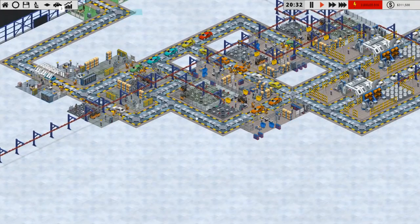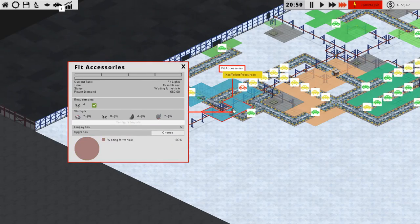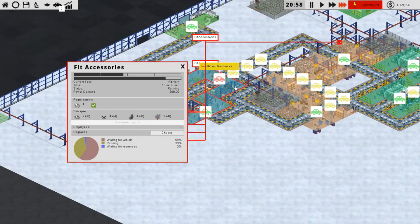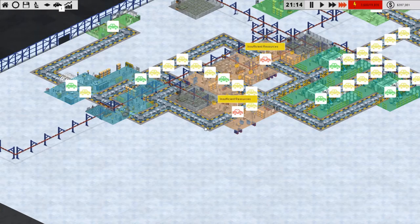It's working fine but we need more cars over here obviously. The biggest roadblock right now is accessory fitting — we do have two areas for that but it does take quite a bit. Let's speed the game up to speed three and see how we are doing. We're waiting for things quite often, which is not awesome. I think because this is still new we have to give it a little bit of time to even out.